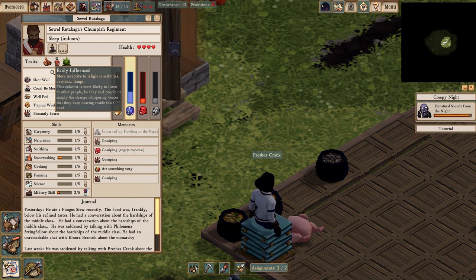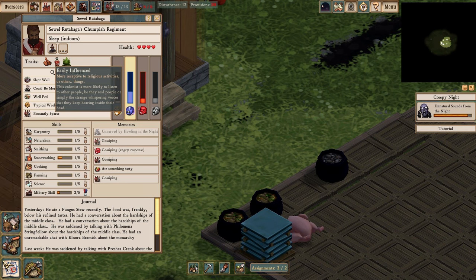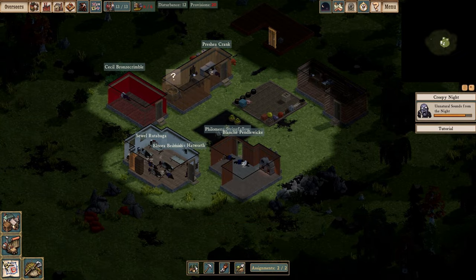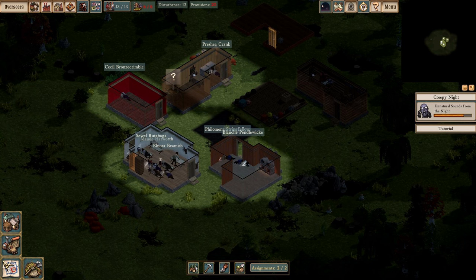He also has the Easily Influenced trait, which means he's a joiner — he likes to join organizations whether for good or for ill. He's easily swayed. This comes up with decision trees: there are never any strictly good or bad decisions, just choices that unlock other choices. For instance, you sometimes have the option to accept smuggled goods — this makes your law-abiding citizens less happy but makes your less law-abiding citizens more happy, and often sparks an investigation from the home countries.